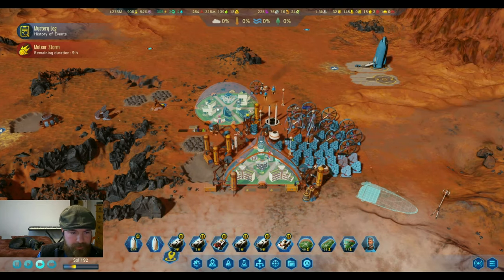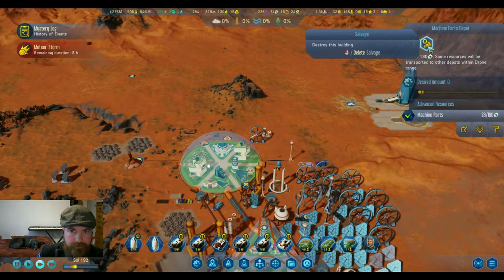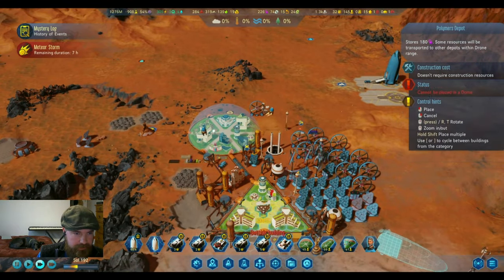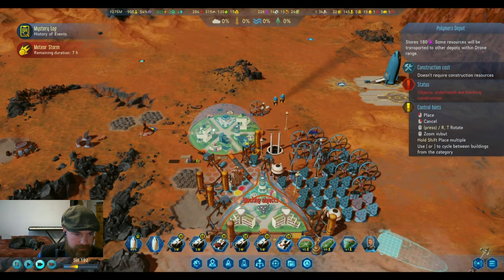I'm not going to be using the southern space, so that's actually a nice place to put some of the deposits. We do need polymers though — we could always put the polymers storage by the polymers factory.